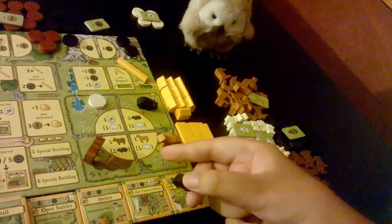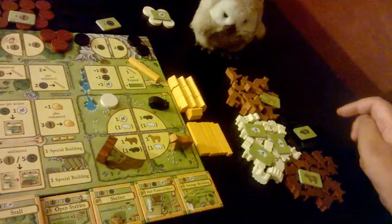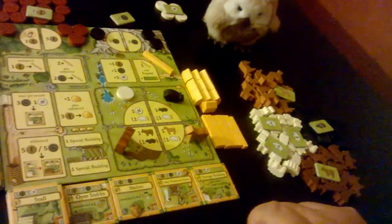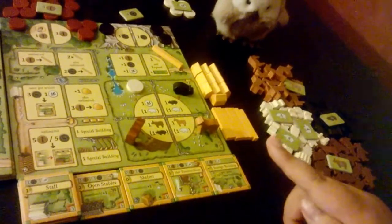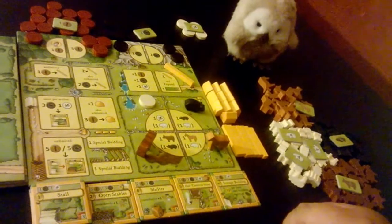Those animals in parentheses are for subsequent rounds. Now that we've gone over what you put onto the board to refill the different spaces, let's go over everything else.